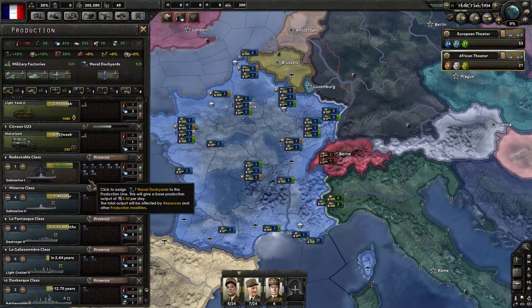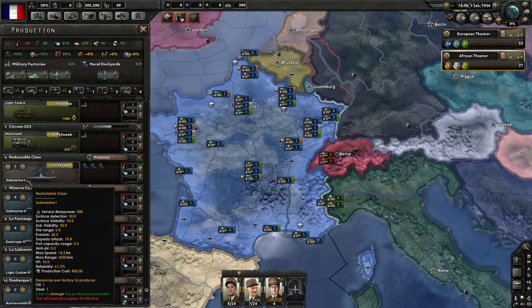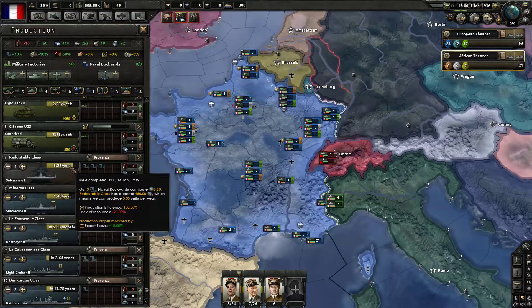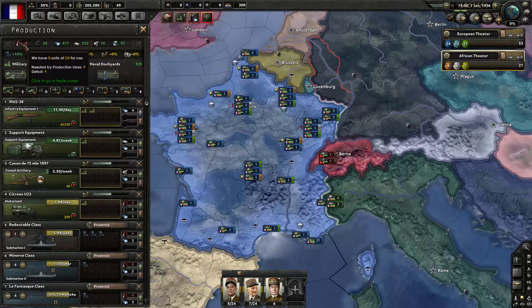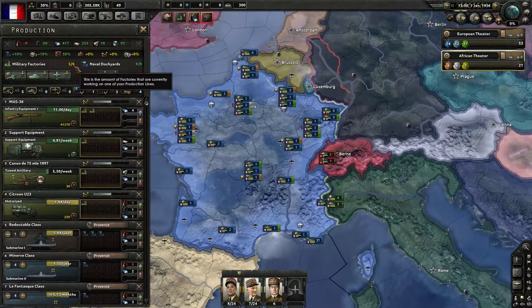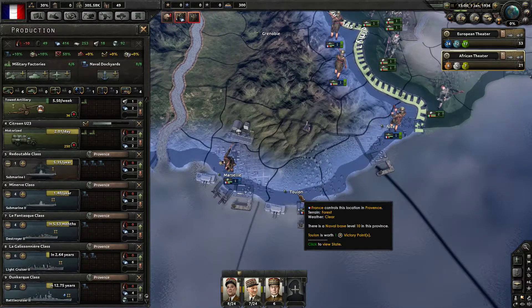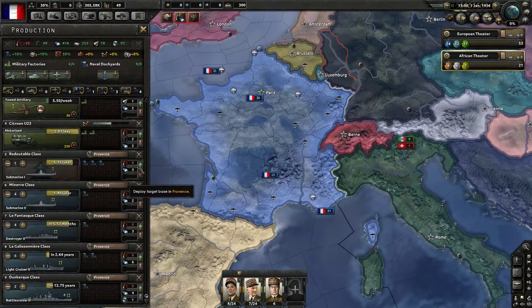Looking at our outdated production, we're producing a rank one submarine even though rank two exists — but it's almost done, so we might as well finish it. I removed all light tanks and changed them to mountaineers and motorized, so I'm deleting the light tank production altogether since I won't use them early in the campaign. That frees up one extra military factory, which we're now dedicating to motorized divisions. Naval fleet production is being consolidated to the port of Provence.